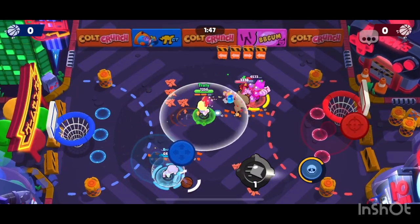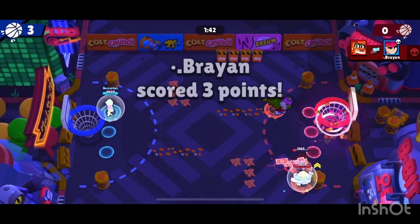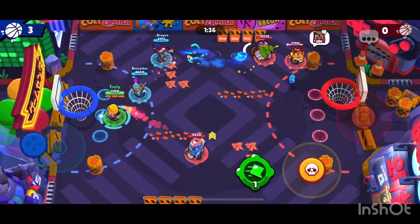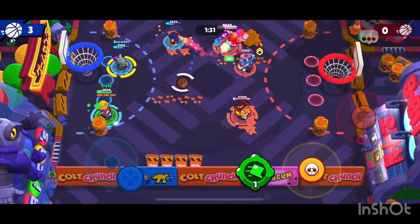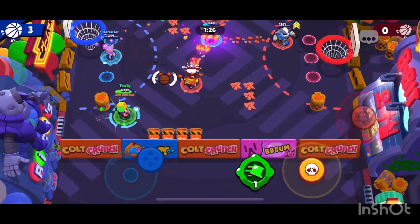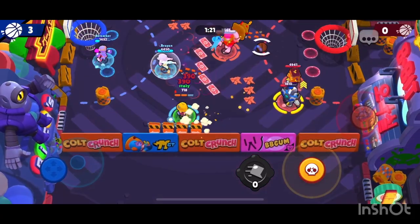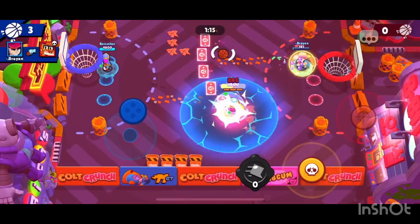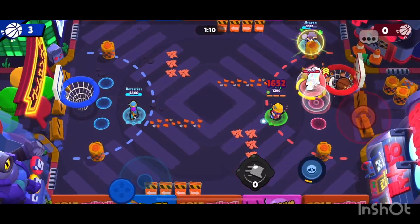I use my speed boost to try and get some good damage. I get Frank low and Griff pretty low as well, but my teammate takes the ball and goes and scores quickly — the enemies weren't paying attention. Griff is angry. I notice I have my super and my gadget speed boost. I'm just waiting for the right moment to see if Griff goes for the shot. I use my speed boost and just get the ball out of there, taking so much damage. My Fang goes in and kills all three of them, and I just get the ball and super right in for the game.